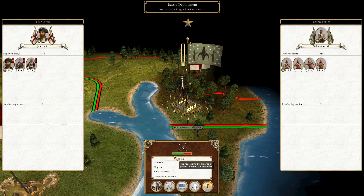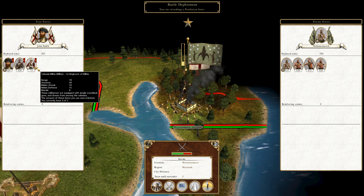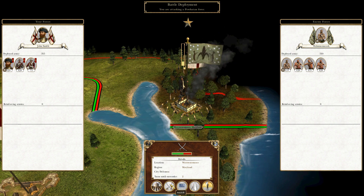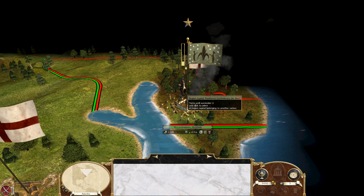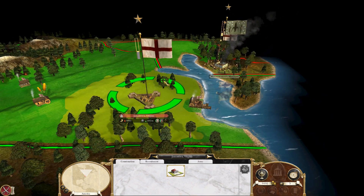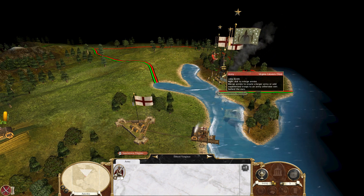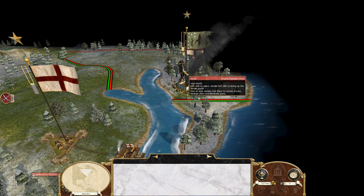Here's our battle deployment screen. They have 510 units to our 315 — generally that would be a bad idea to attack. But some of these units are just armed tribesmen, they're like mobs and not really good. What I'm going to do is continue the siege instead. I could do an assault, have the computer resolve it, break the siege, or demand their surrender. Continuing the siege is actually going to make some of their people die. And they didn't decide to attack us — that's good.